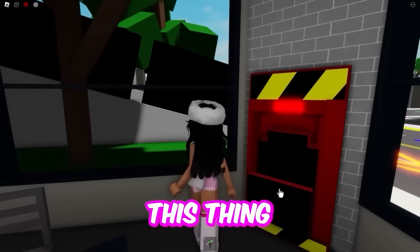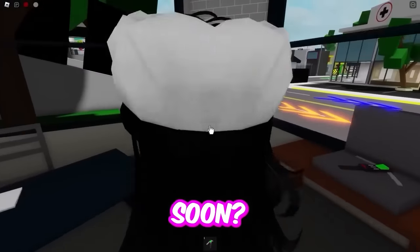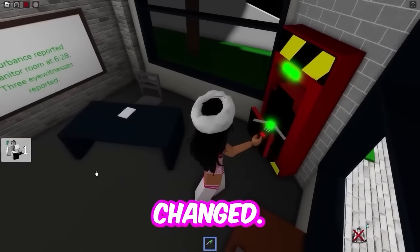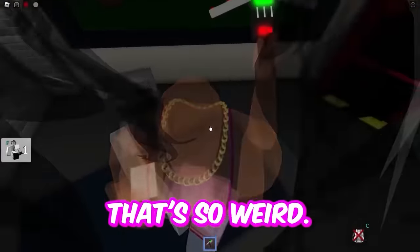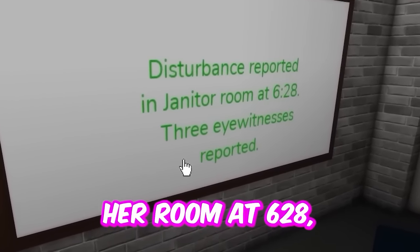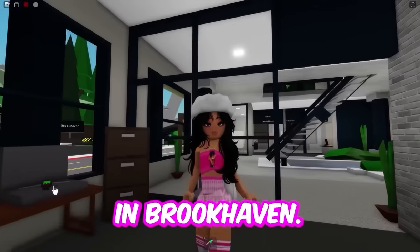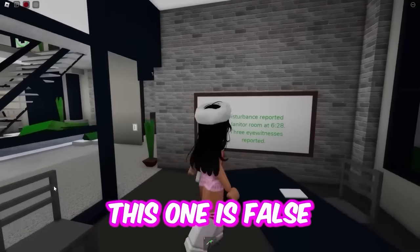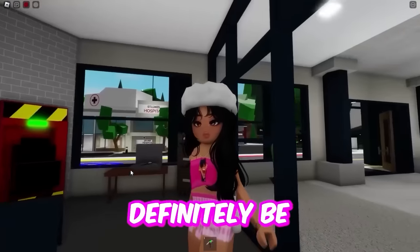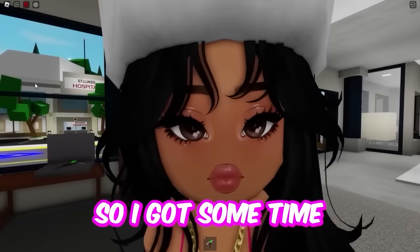What you're going to do is come to this thing and press it and then something's going to happen. Is there actually a ghost going to be here soon? I guess it's just smoking now — let's see if anything's changed. My detector doesn't say anything. On the board it does say 'disturbance reported in janitor room at 6:28 — three eyewitnesses reported.' So maybe there was some ghost that was summoned in Brookhaven, but for right now I'm going to say this one is false because there's no ghost in town hall. But at 6:28 I will definitely be in the janitor's room.